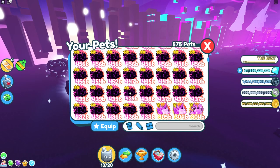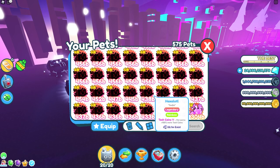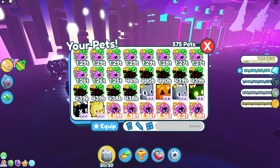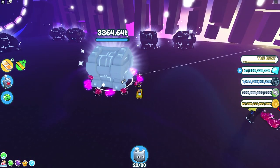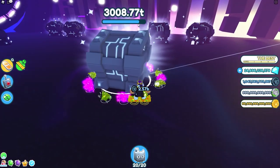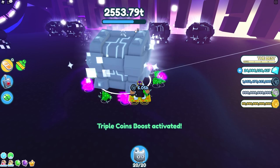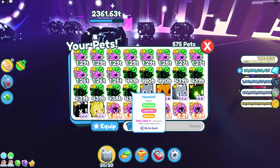Let's go over here and equip all these pets to Tech Coins 5. Okay, we have all of my Haxolotls at Tech Coins 5 — let's double check. You can do it this way with only Tech Coins 5 pets and you're going to get a lot more tech coins because all 20 pets have Tech Coins 5 on them. But as you can see, I'm not breaking this chest very fast — it's going pretty slow even with my triple damage boost on.